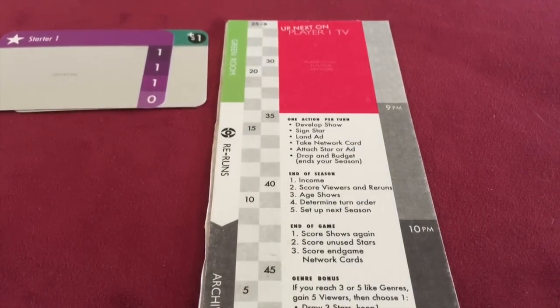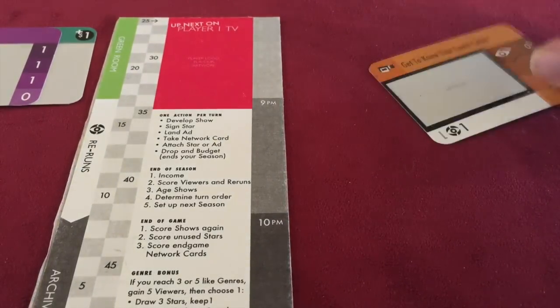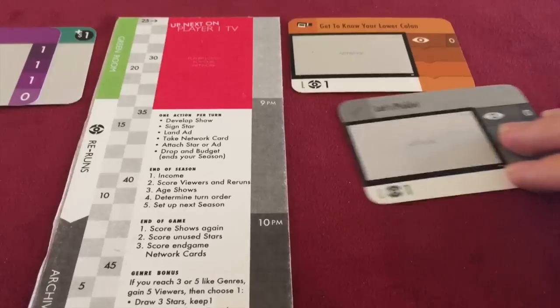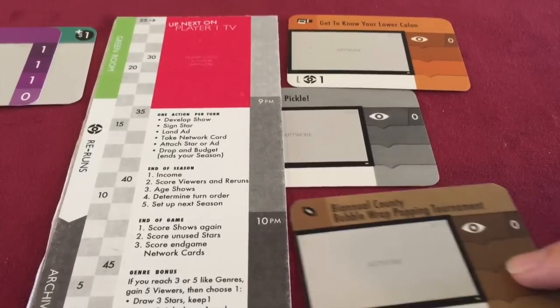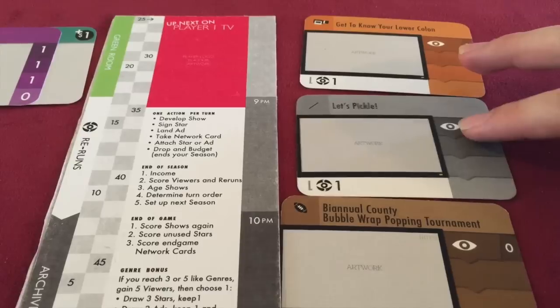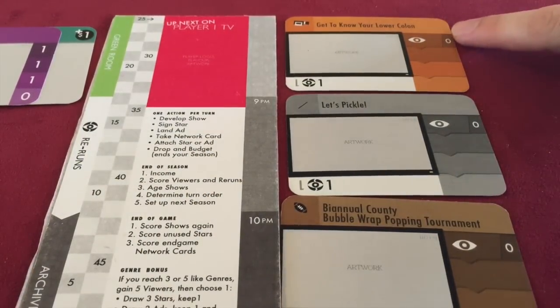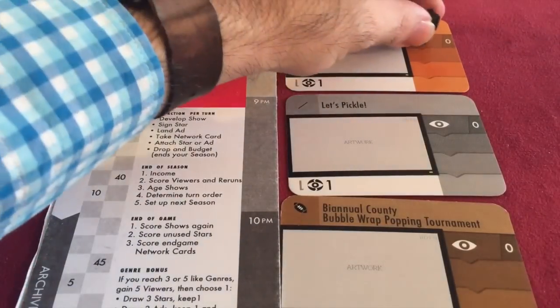You also have your starting shows. The thing about your starting shows is that since you're a beginning network, your shows are not going to be very good. In our particular game, we're going to start with 'Get to Know Your Lower Colon' at eight o'clock, 'Let's Pickle' will be on at nine, and wrapping up our schedule will be 'The Biannual County Bubble Wrap Popping Tournament.' This isn't exactly compelling television. As you can see, each of these three shows will notice exactly zero viewers, and we're just going to mark that with these cubes.